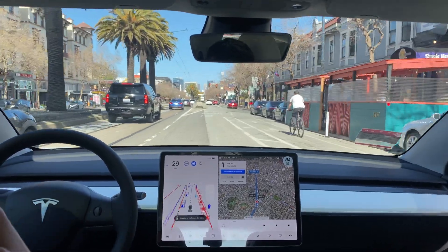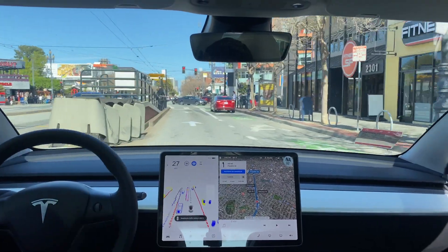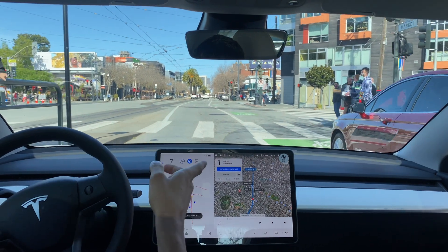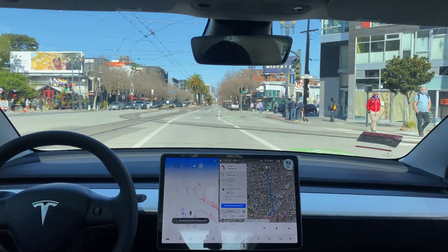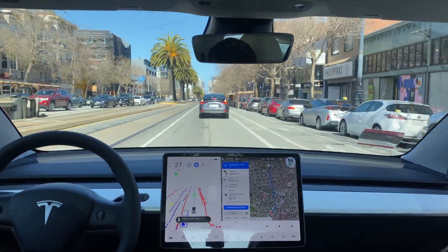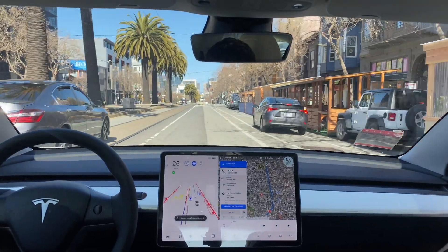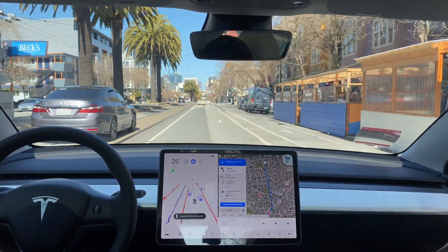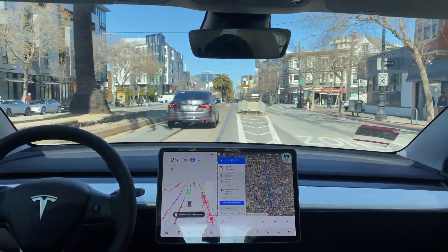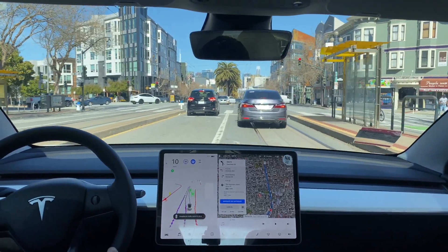Now I believe we are on one of the main strips of downtown San Francisco. A lot of these roads are taxi-only, bus-only, or bike-only lanes, all differentiated throughout. This wrecked car is in a bike-only lane. So the blinker's on — there's people in our blind spot. It's accelerating to match the blue car behind us, and there it goes. Now it makes a left off to Sanchez Street. It took that pretty well, actually.